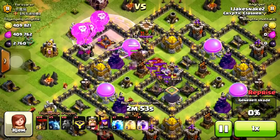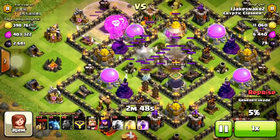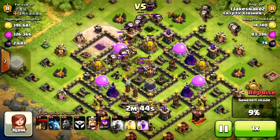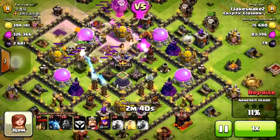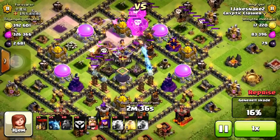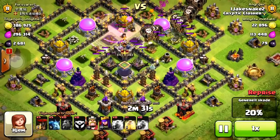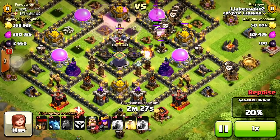I put three lava hounds down, two to three loons on each defense, rage them up, and zap the clan castle troops. I should have three-starred but I did not, because I misplaced this rage right here and did not save a loon. There was one archer tower left that kind of messed me up at the last second, and my heroes were not smart — just watch this raid.